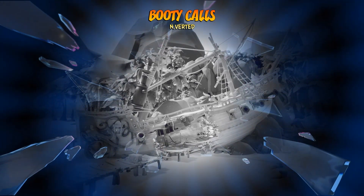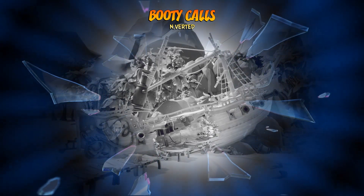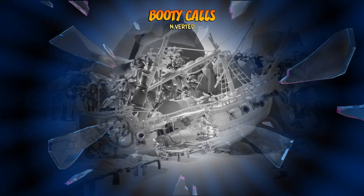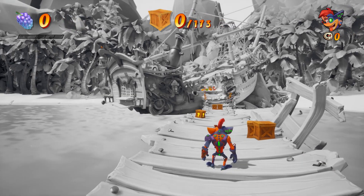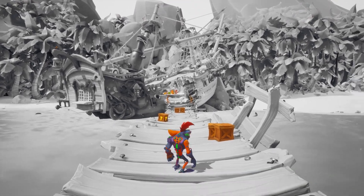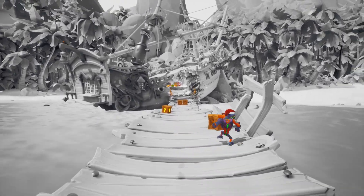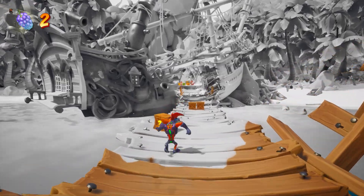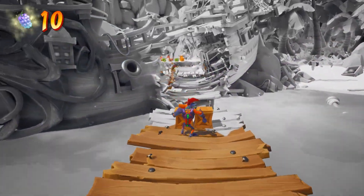I did a lot of silly stuff last episode including missing gems and dying a lot, so hopefully now that I'm back in the groove it'll go a little better. I also like the aesthetic of this area - more like the beach. Whoa, look at this - it's all grayscale except for us and the crates! That should make it easier to see them. I love these so much, these are my favorite ones so far.